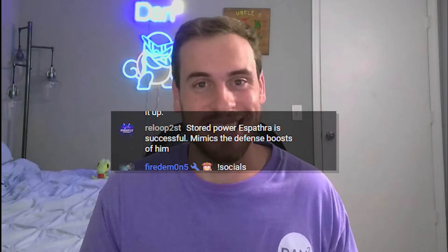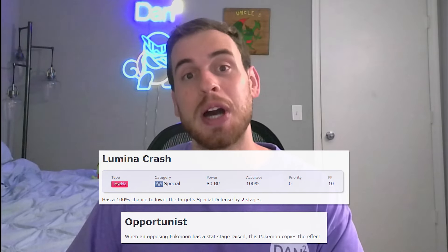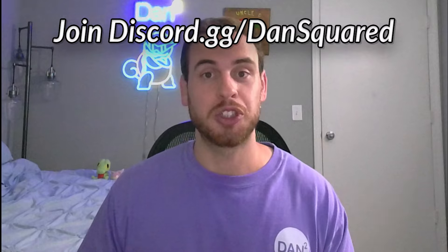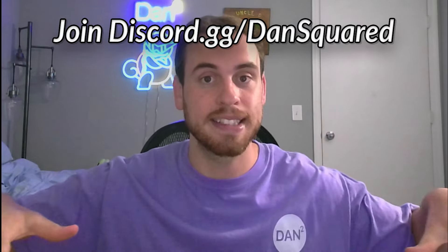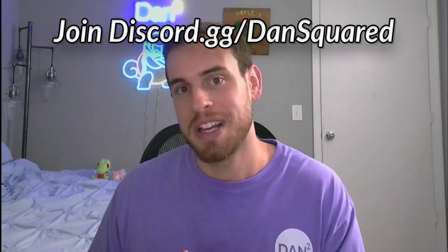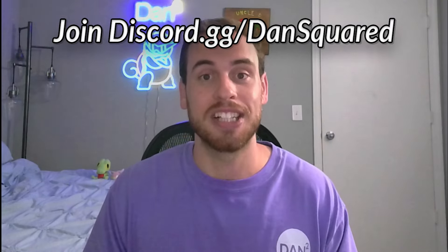Sorry if I butchered the pronunciation of your username. I'm very happy to see Espathra finally shining in a seven-star Tera Raid. I always thought it was primed for success because it gets a really powerful signature move, Lumina Crash, and the ability Opportunist is incredibly powerful in the right situation. Just in case you didn't already know, seven-star Blastoise drops Herba Mystica just like Venusaur, so make sure you are taking on seven-star Blastoise with the Danimal Kingdom.